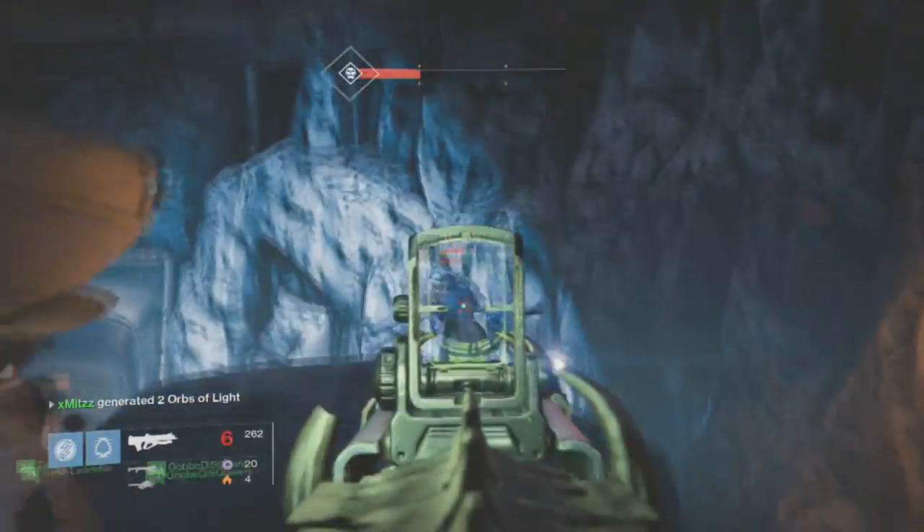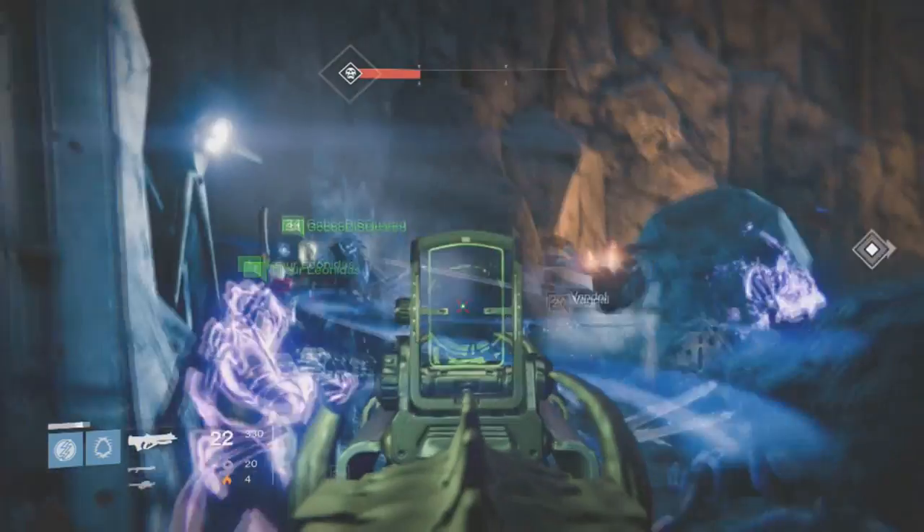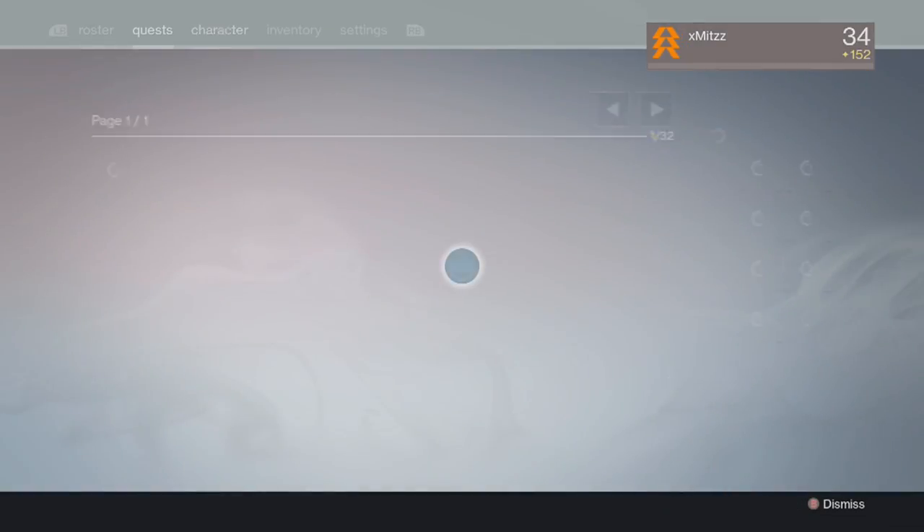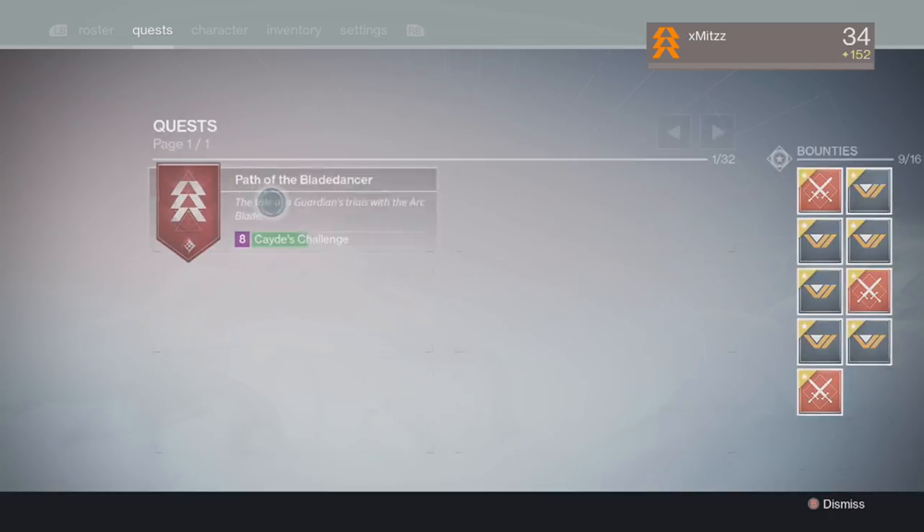If you have friends on the same step, make sure you do it with them and work together. Make sure you injure the mages with a shotgun or perhaps a Bad Juju and activate your blade dancer when their health is low.